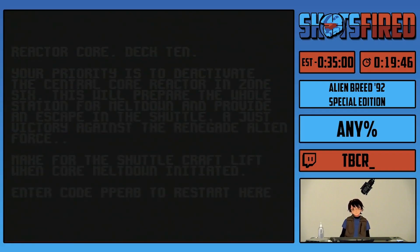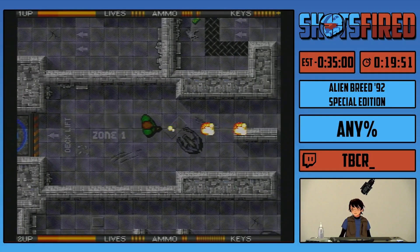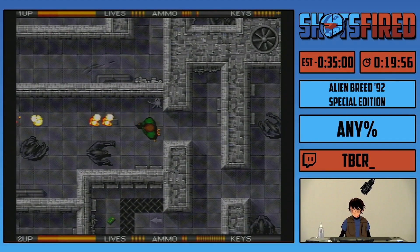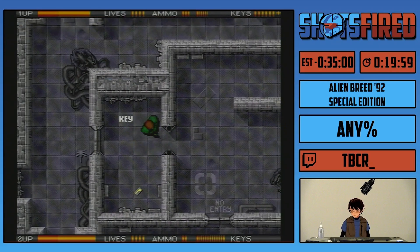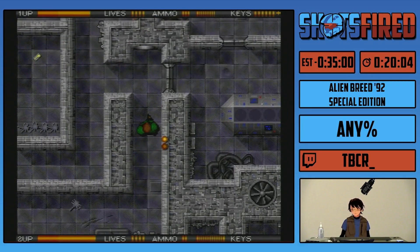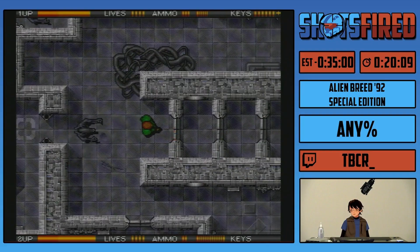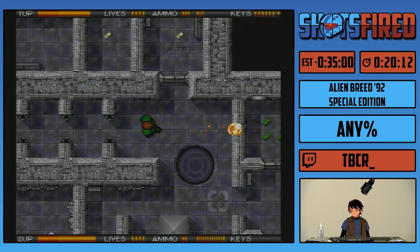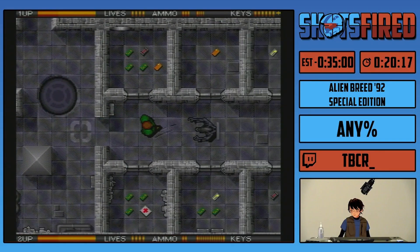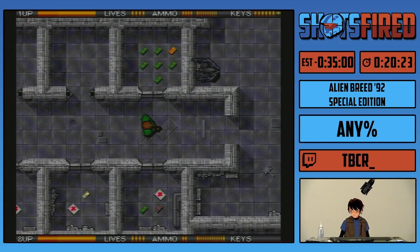This is the last level with a code on it. And this is the level that we have to take two intentional deaths on — so that's pretty cool. Once I get past the initial shopping section of this level, I need to not take a death until I actually get to the part that I need to take a death at. So we're going to top off on our health, get some more keys, top off on ammo — very important. You'll see why.